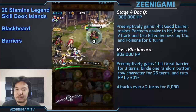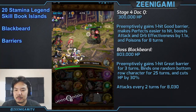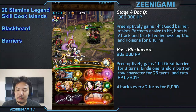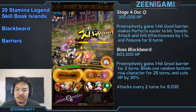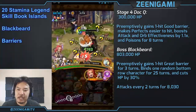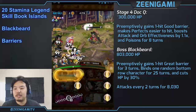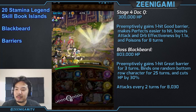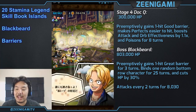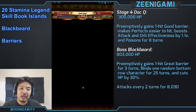Blackbeard special cuts his health. Sabo in the middle row and Hancock in the middle row. Hancock, Mr. 3, and Luffy are easily replaceable with anyone, just to turn on Blackbeard's ability. As long as Blackbeard's turned on, that's all we need. Make sure you turn on Blackbeard. Enemy Blackbeard will have 800,000 hit points and attack every two turns for 8,000 damage.